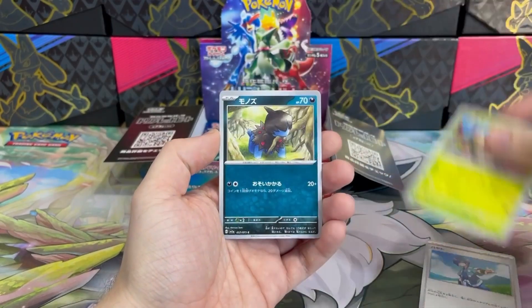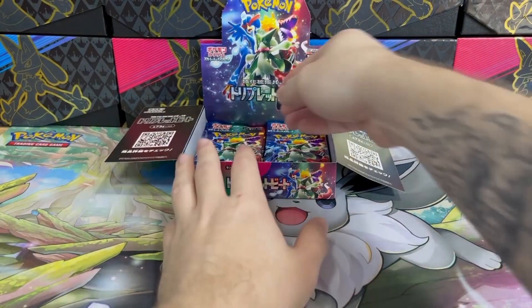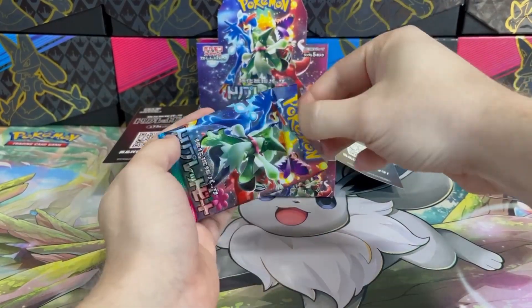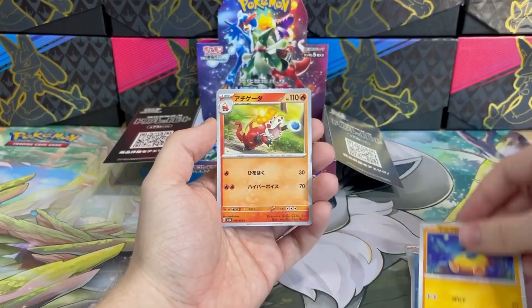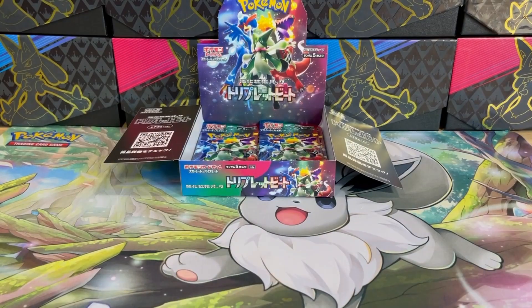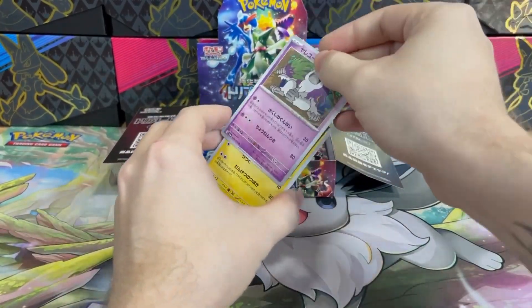Falkner, Shroodle, Deino, Delibird, and Fire-type Tauros non-holo. I think I want the holo version of it — it's way too beautiful a card. Let's move on to the next pack. How do you feel about Japanese cards — do you like them more or not? I actually never collected them until Star Universe was released. I got a box in my hands and since then I couldn't stop. The quality and everything is so great in the Japanese version.